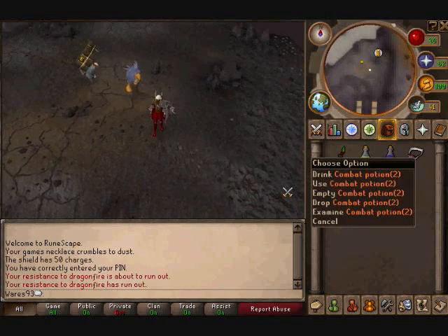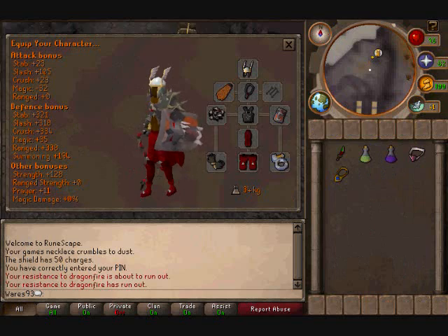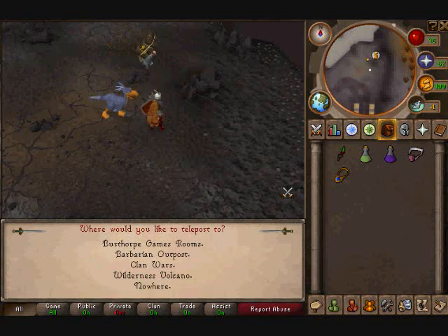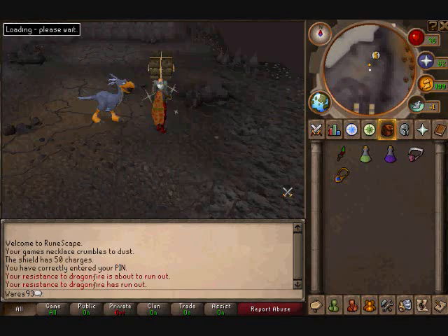I'll try to be a little louder so you guys can hear me. Anyway, this guide is about killing green dragons — it's a really good money-making guide. Don't forget your dragonfire shield or your antifire shield and your potion.